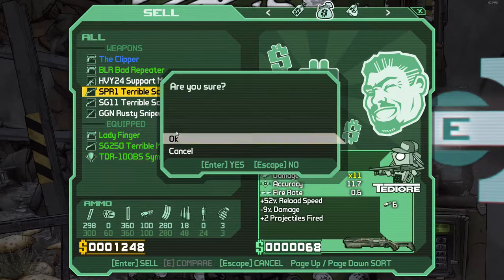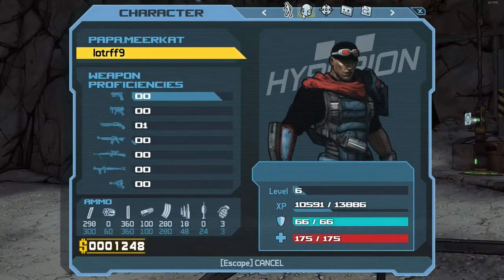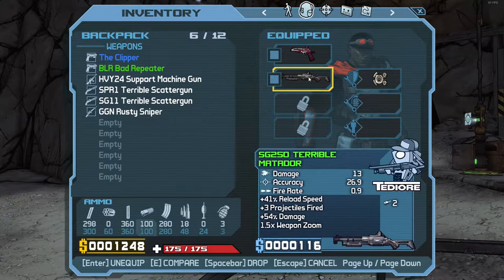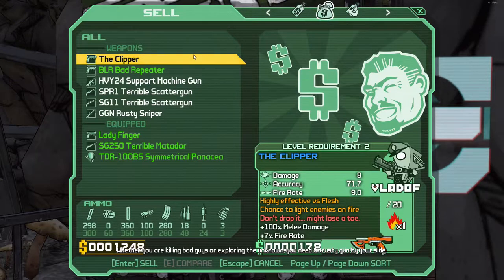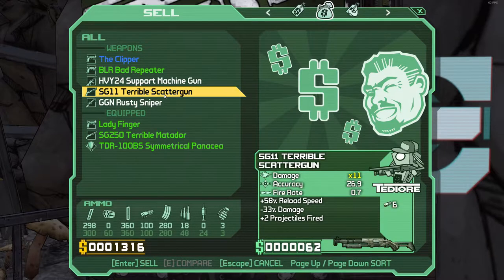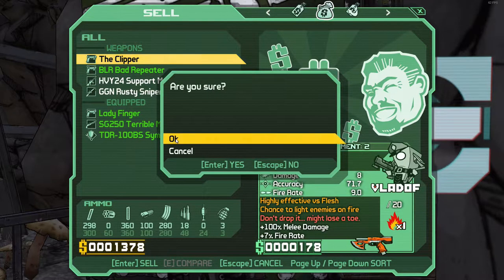So I can sell that. Before I do anything I want to make sure what I got. I have the Ladyfinger — it's not too bad but it doesn't last very long. Pretty nice, but only two shots in the mag though. I just don't want to sell anything I want to keep. That can go — see, a Damager. Mine's better. I think I might hold on to this. This can go — sounds like it's not that great.